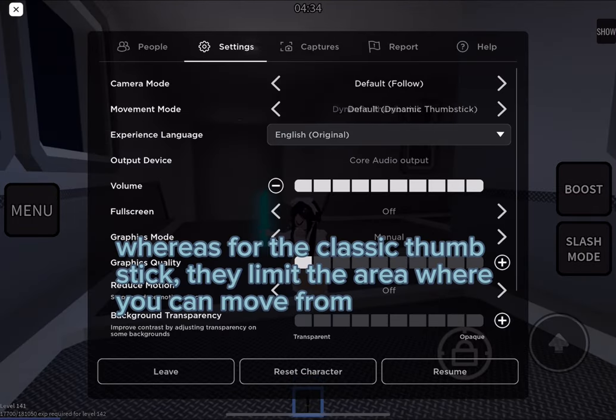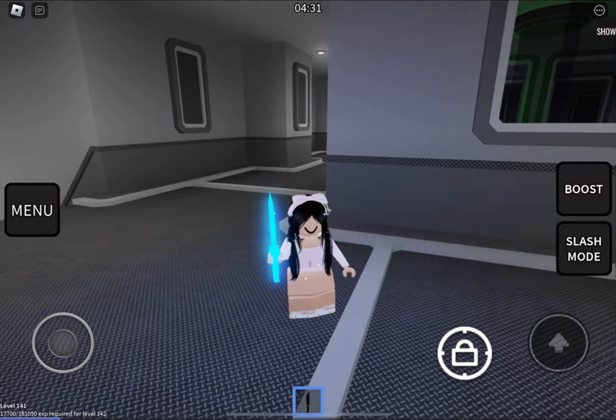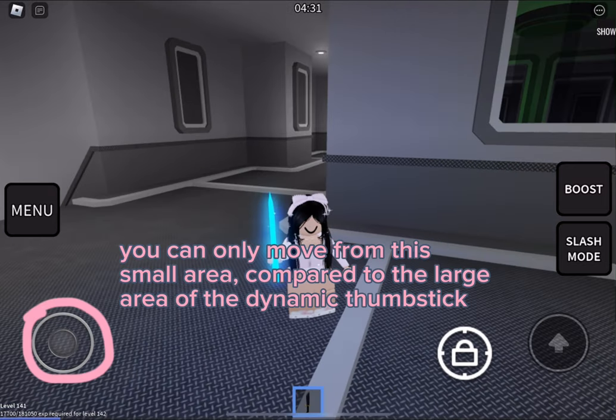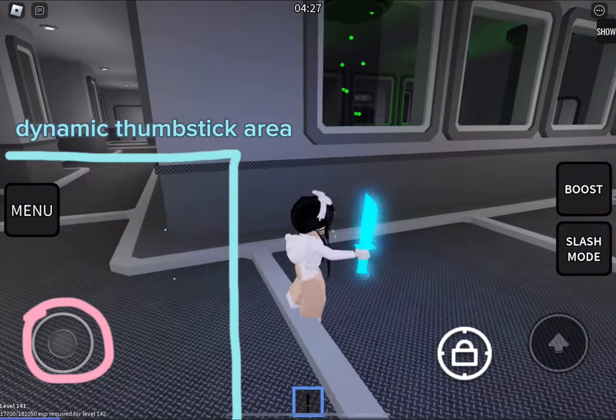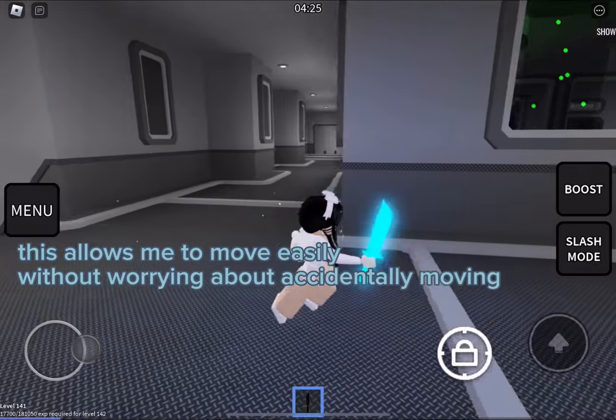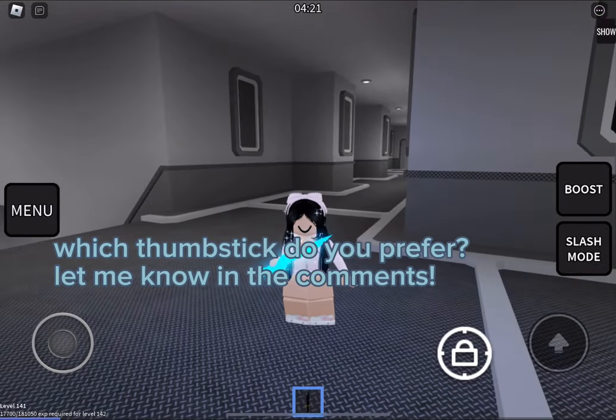Whereas for the classic thumbstick, it limits the area where you can move from — you can only move from this small area compared to the large area of the dynamic thumbstick. This allows me to move easily without worrying about accidentally moving. Which thumbstick do you prefer? Let me know in the comments.